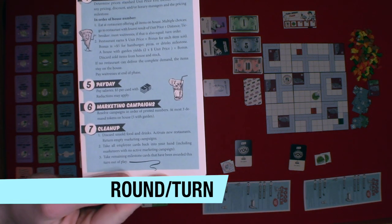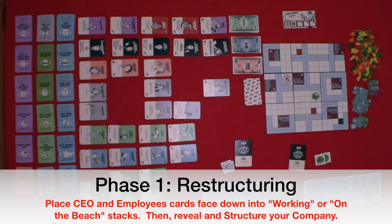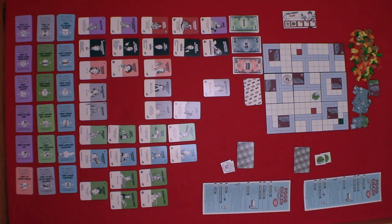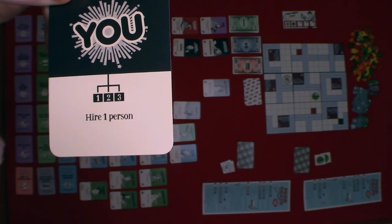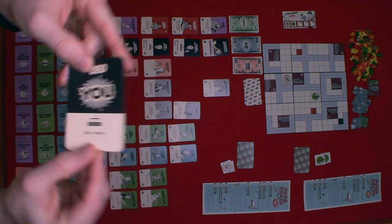Each round consists of seven phases. Phase one is the restructuring phase. Each player simultaneously chooses workers to use this turn and places them face down — these are considered working — and the rest are placed face down and considered on the beach. For the first round, the CEO is the only card played; the CEO is always at work. On the beach cards are the only ones that can be trained. The CEO can have three employees reporting to them. If you put more people to work than there are slots, you play the round with only your CEO and the rest go on the beach. Cards are then revealed and structured in a pyramid form with the CEO at the top.